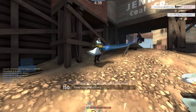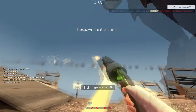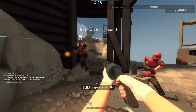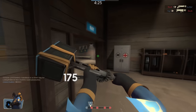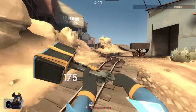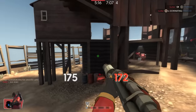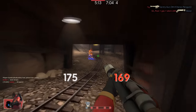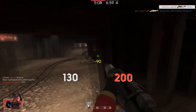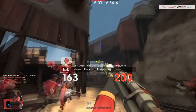The primary loadout for the pyro is the Degreaser, Flare Gun or Shotgun, and Powerjack. Since the extinguisher nerf, the Powerjack has become the standard choice for pyros as it allows you to relocate faster due to the extra movement speed and sometimes get some health back by killing spies with it. The main practice focus should be airblast timings together with the Flare Gun, since it's the main combo damage dealer for the pyro. Shotgun is usually used against spies that use the Spy-cicle. The Homewrecker should also be used when defending your engineer's level 3 sentry on defense.